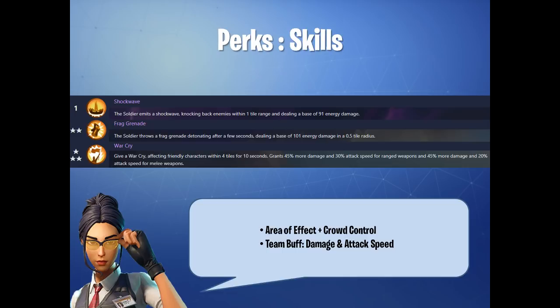Let's take a look at the skill sets of the Raider. As you can see, we have Shockwave — the Soldier emits a Shockwave knocking back enemies within a 1-tile range and dealing base energy damage. Shockwave is generally a crowd control skill, useful for pushing targets away from the objective and applying debuffs. Frack Grenade allows you to do area effect damage at range. The skill sets are mostly focused towards area effect and crowd control.